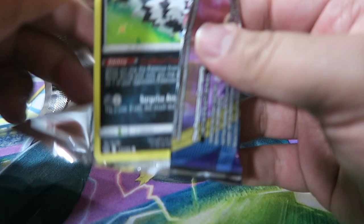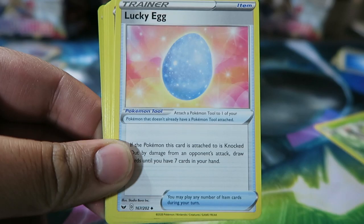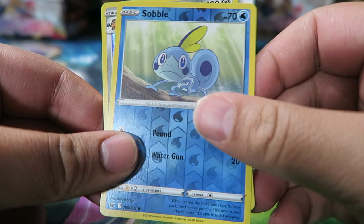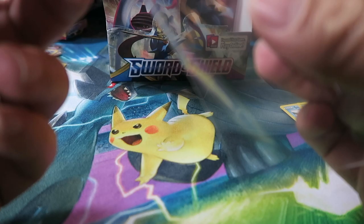We'll take as many Professor's Research as we can get without going to the secondary market. Next pack: Seaking, Thwacky, Lucky Egg, Galarian Zigzagoon, Mana, Snom, Garuki, Shellder, Sobble Reverse, Lightning Energy, and a Copperajah.